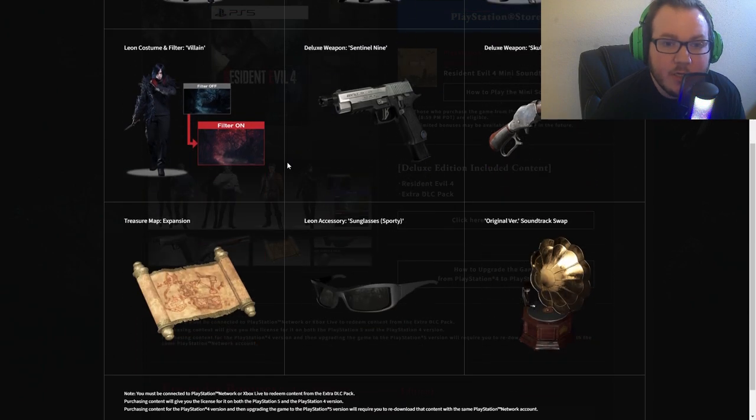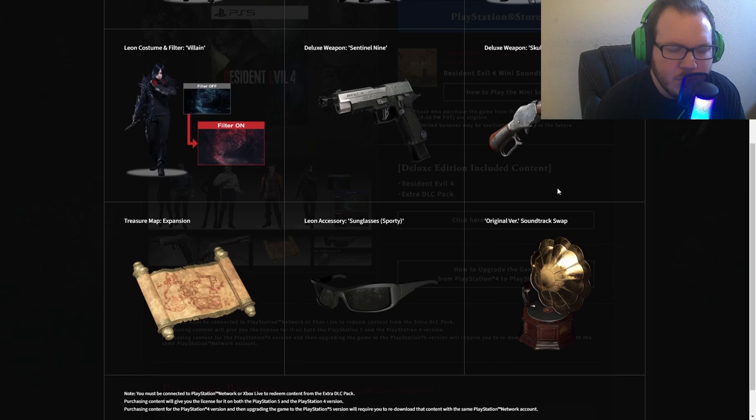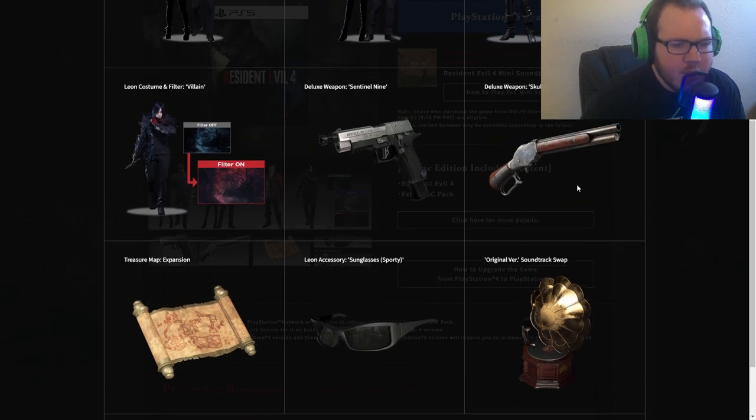With the deluxe edition you'll also get a special deluxe weapon called the Sentinel 9, and a bolt-action shotgun called the Skull Shaker, which looks sick. You'll get a treasure map expansion — I'm assuming it shows you where more treasure is or adds more treasure compared to the base game. You'll also get Leon's sunglasses, and an original version soundtrack swap, so if you're a big fan of the original Resident Evil 4 music you can get the original OST.